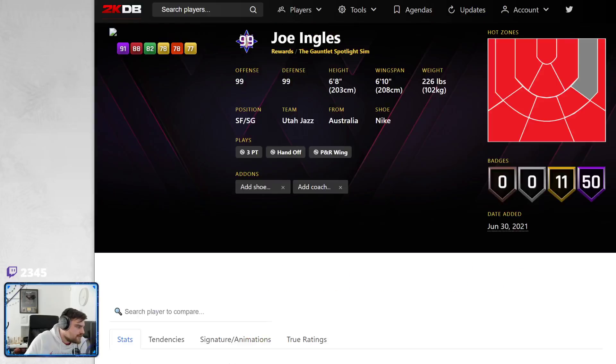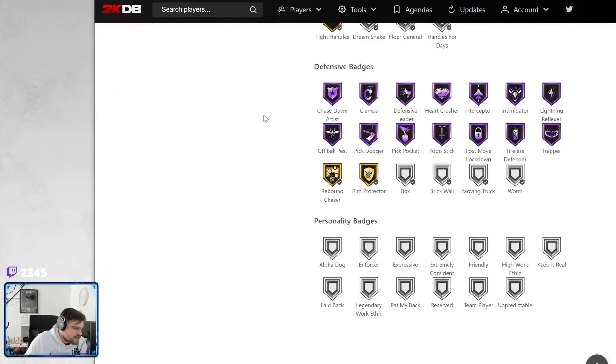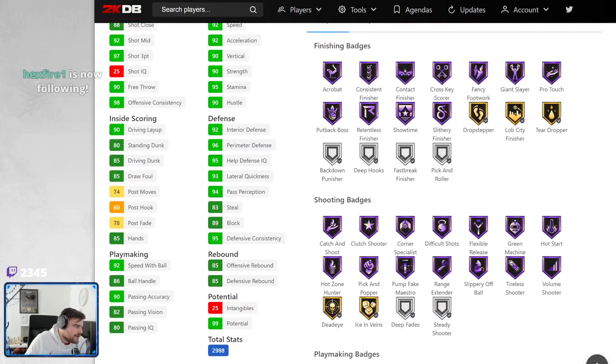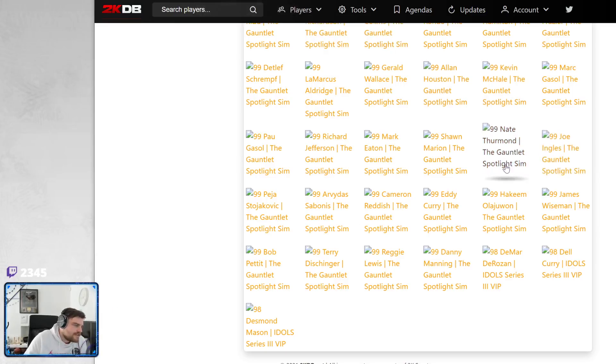We got Jingles — Joe Ingles. 6'8", 6'10" wingspan, 50 hops. Half range, anchor breaker. Defensively he's solid. Did they fix his release? No they didn't. This guy is going to be a trash can on current gen. Pro 2, Pro 3. He's got a good 3-ball though, decent defense. Problem is he's going to be a trash can on current gen — that release is awful. So yeah, Joe Ingles, if you're a Jingles fan, go get him. If not, he's not going to be great.